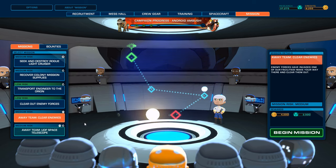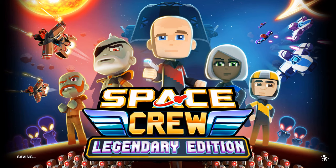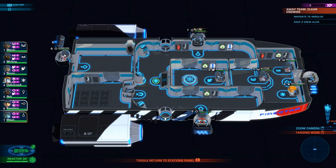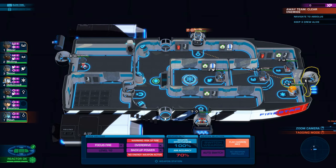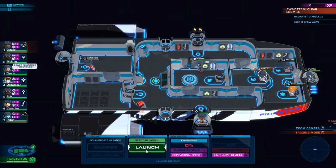Actually, that's easy money. Let's do this one first - clearing the enemies. And then we might do the telescope. Bloop bloop. Off you go. And no gravity and shields. Let's go.